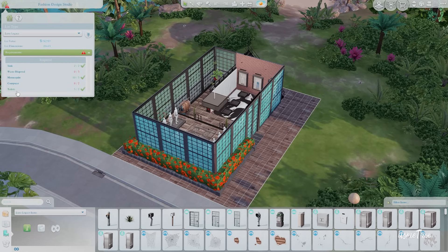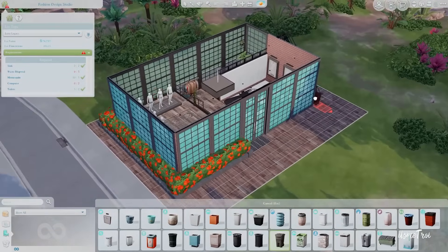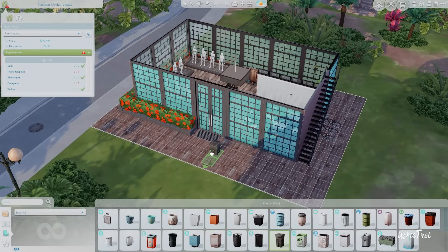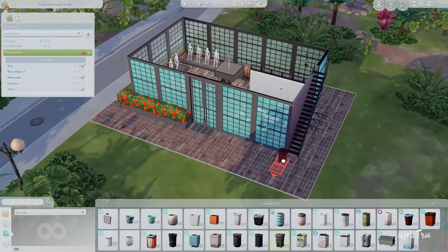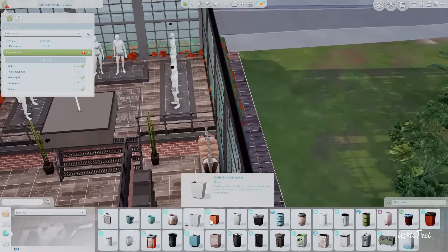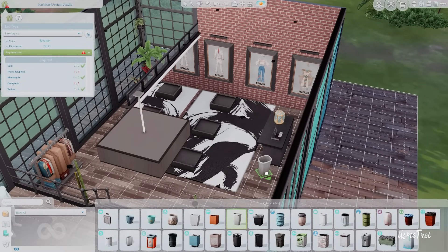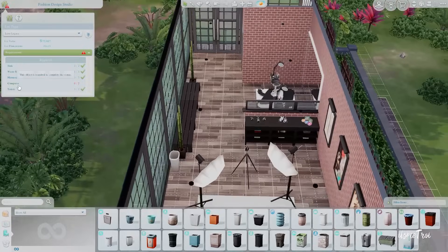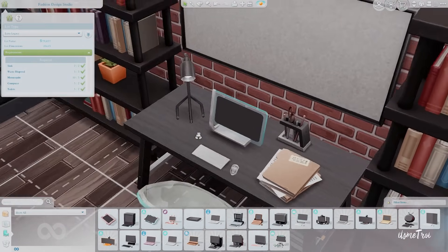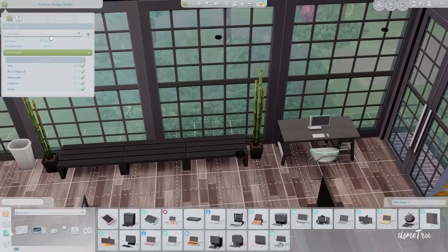There are some requirements: you need a sink, mannequins, computers, and a toilet. This lot doesn't have any trash bins, so we need to add those - we need three. Then I noticed there's only a tablet, not a real computer, so let's add one and another to meet the requirement. Boom - now everything works and we're good to go.